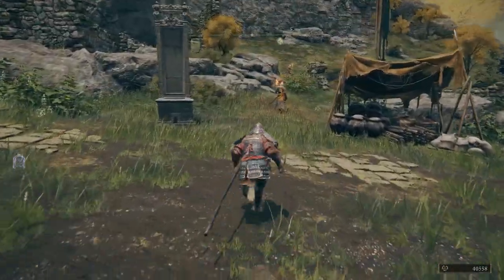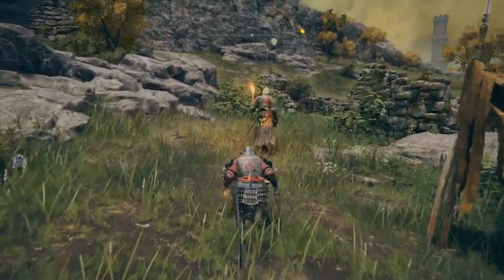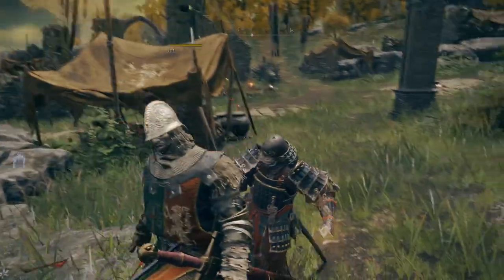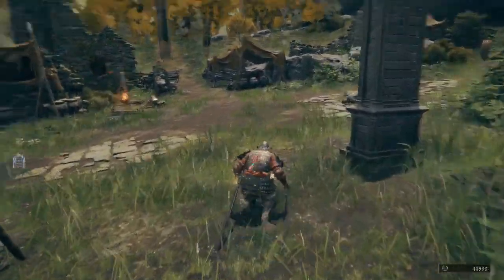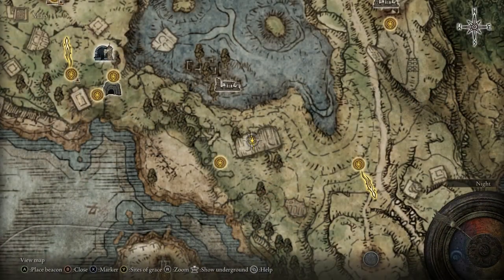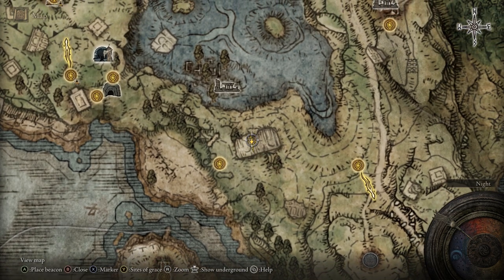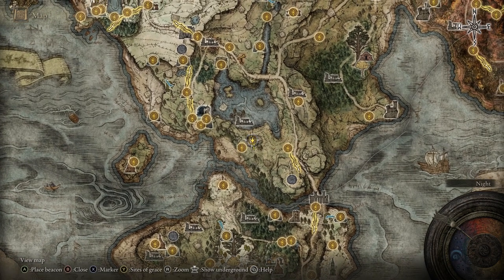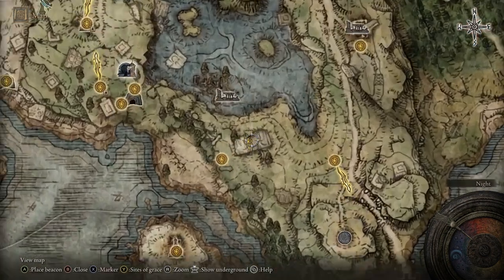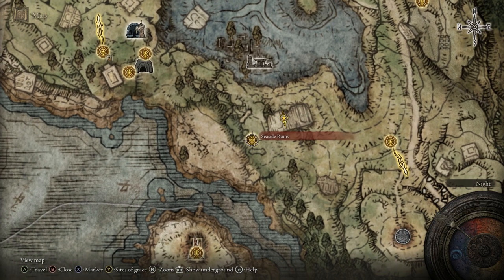A powerful thrusting attack on this thing will get just about anything pregnant — it's incredible. If you want to get your hands on this blade, you can get it from Bloody Finger Hunter Yura, located north of Murkwater Cave, or in his camp near the Seaside Ruins Site of Grace. It can also be obtained by completing Yura's questline at the Second Church of Marika, which also gets you Eleonora's Poleblade and Purifying Crystal Tear.